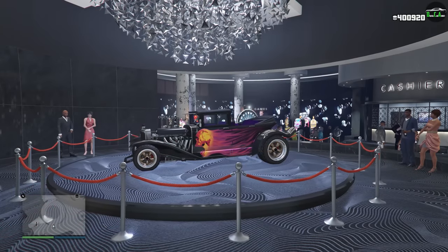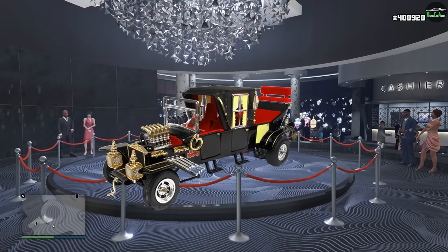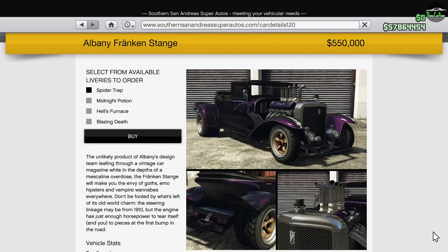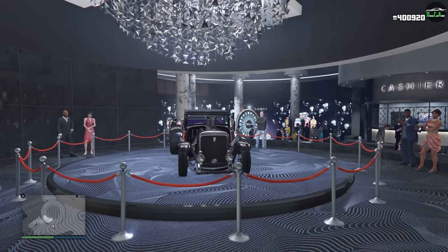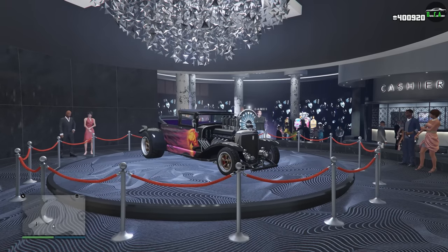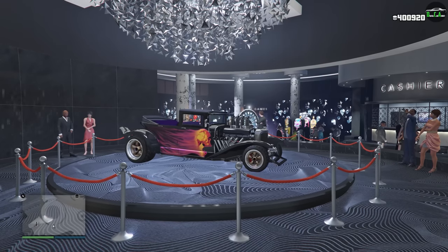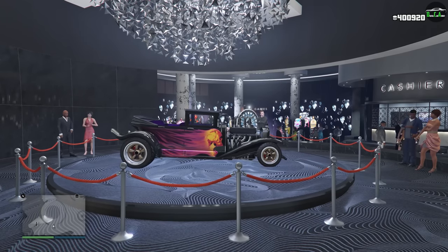In terms of the casino podium vehicle, we have the Frankenstein. This vehicle is primarily based on the Munster Coach from the 1960s TV show The Munsters, and has a normal price of $550,000 — so not a super expensive car. In terms of performance, it's in the Sports Classics class and is one of the slower cars in that class for track performance, which is to be expected. However, in a straight line it is pretty quick, and it has an incredible exhaust note — one of the best-sounding cars in the game, in my opinion, definitely in my top five.